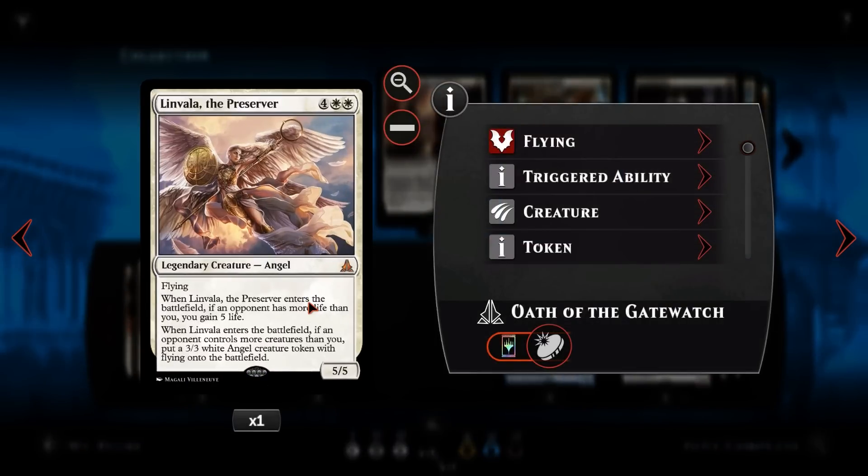We then have Linvala, the Preserver. For four and two white, she's a 5/5 flying legendary angel. When she enters the battlefield, if your opponent has more life than you, you gain five life; and if your opponent has more creatures than you, you get a 3/3 white angel token. She's situational in terms of timing — you want to trigger both abilities ideally. Since we have spells that deal ourselves damage and won't really be dealing damage to our opponent until the later game, her life gain ability is probably going to be in effect more often than not. We can also pull her back with Liliana.